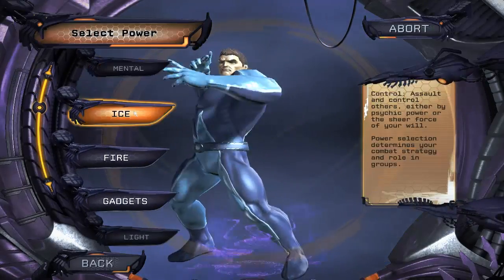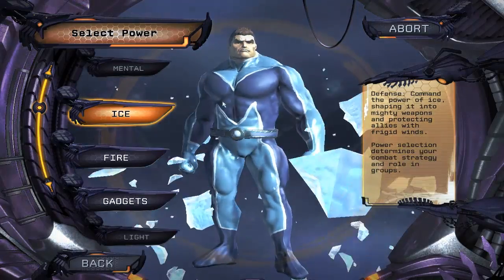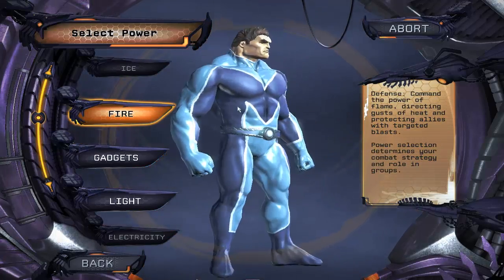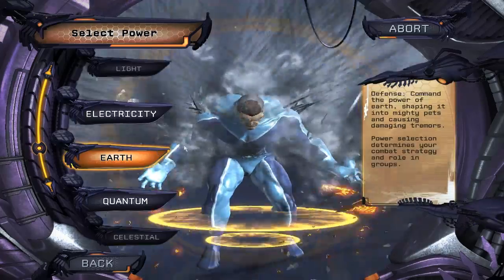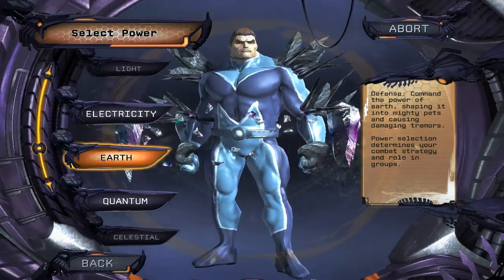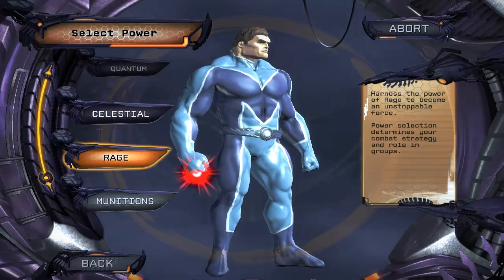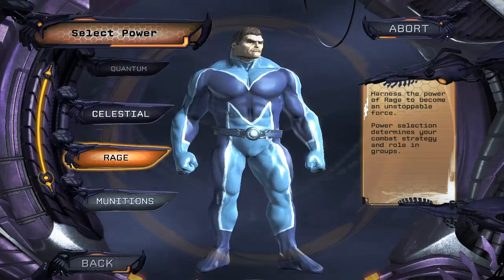Let's get to the powers. Ice is based on shields, so pretty much your tanking style is shields. Fire is a self-healing tank — you can heal yourself, pretty much a self-healer. Earth, I really don't know much about — pretty sure it's based on shields also or something. And Rage is based on self-healing, but it's the rage crash that's actually healing your health back.